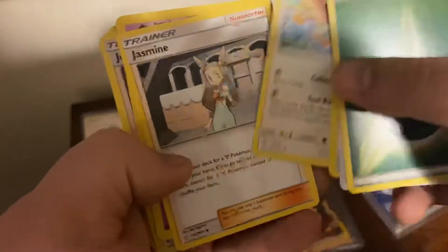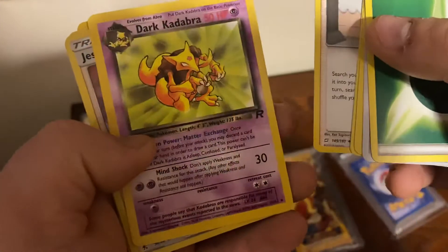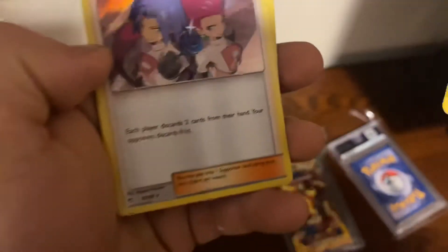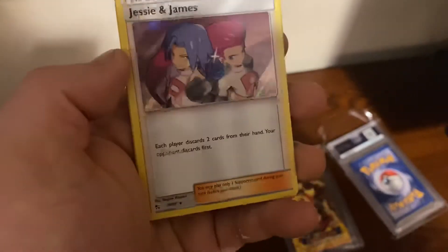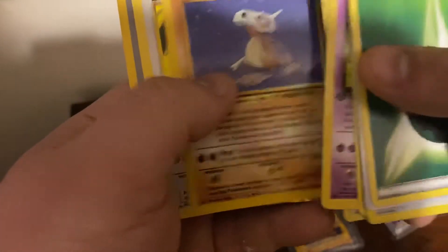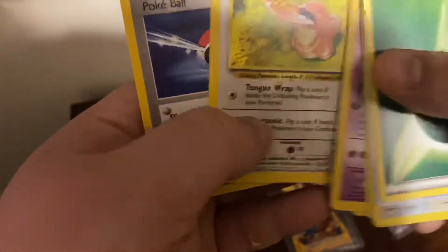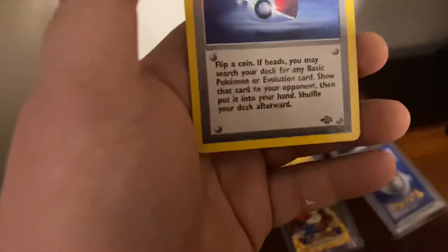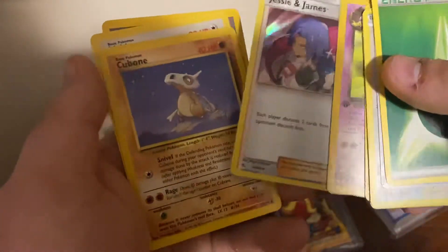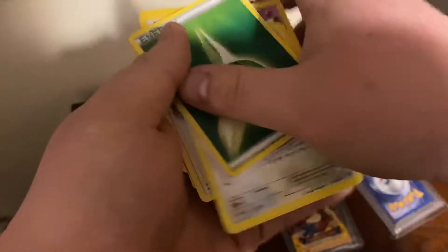Tauros, Farfetch'd, Dresmen, Dark Kadabra — First Edition from Team Rocket, Jesse and James. Oh, it's a holo! Cubone from Jungle, Weepinbell from Base Set 2, and Pokeball from Fossil. My bad, I got out of frame. I know you guys saw Jesse and James.